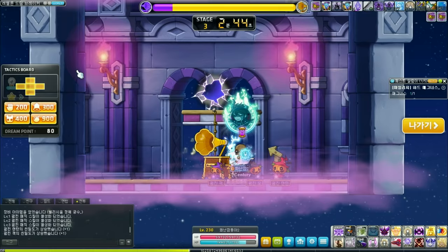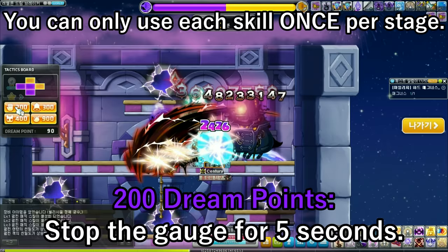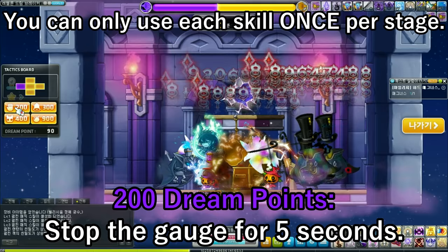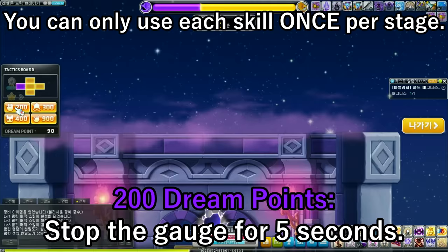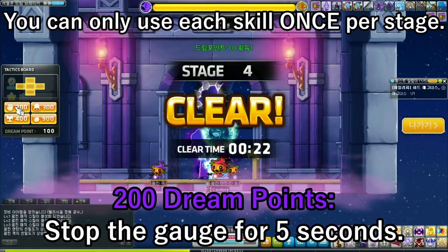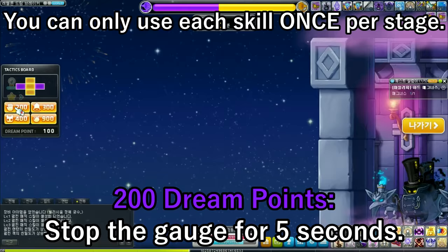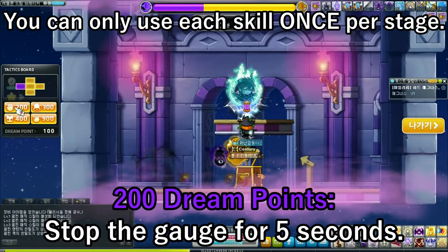After every stage you get 10 dream points. You can use these dream points for certain moves on the tactics board — like the one that costs 200 points which lets you stop the gauge at the top (the purple and yellow bar) for about five seconds. Keep in mind you need to have at least three yellow boxes on the tactics board for the yellow to actually be moving in its favor. If you have three or more purple, then the purple bar goes to the far right. If the purple bar fills up, you lose; if the yellow bar fills up, you win and proceed to the next stage.